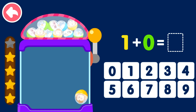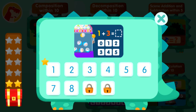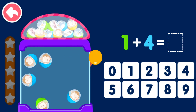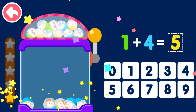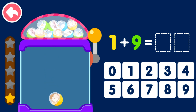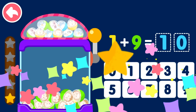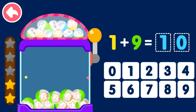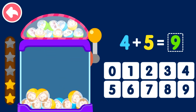One plus zero equals one. One plus four equals five. One plus nine equals ten. Four plus five equals nine.